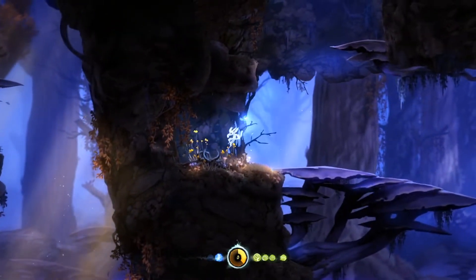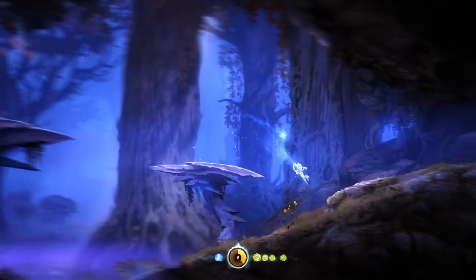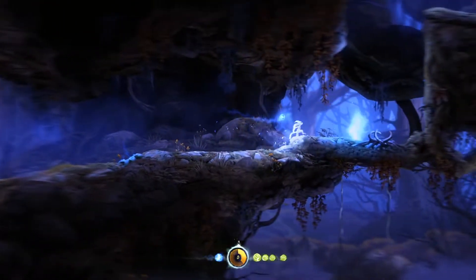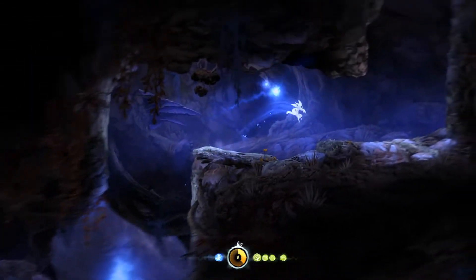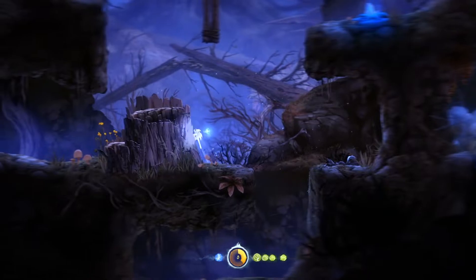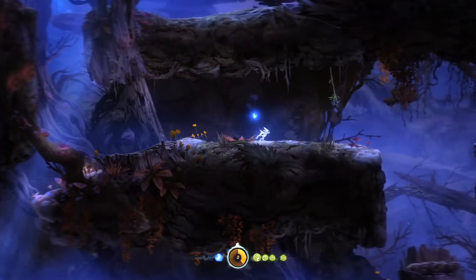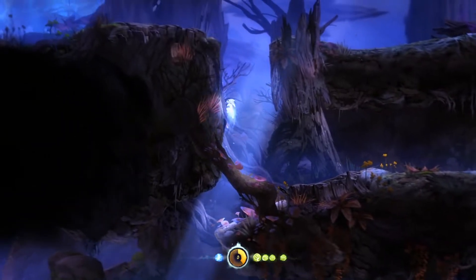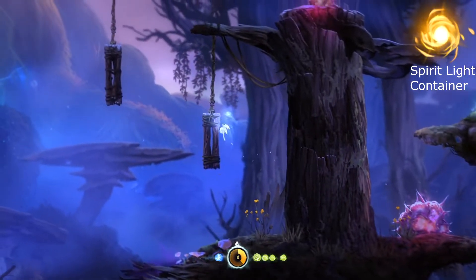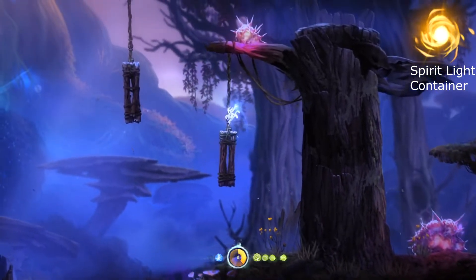There's nothing over here — have we already been over here? We've just connected back to a place we were before we met Father Tree. So I'm trying to explain Spirit Light. Spirit Light comes in three formats we've found so far: little balls of orange we get from enemies, and then small and large containers. The large and small containers we find hidden on the map, so they're like things to collect.